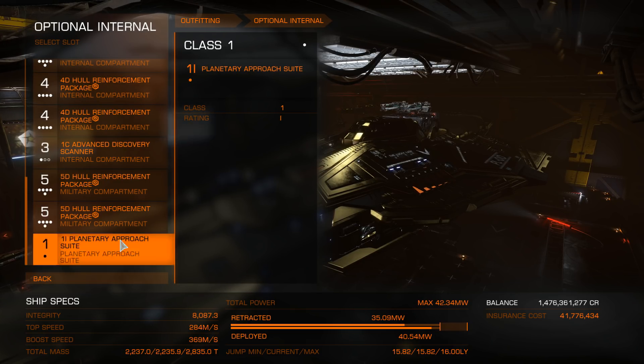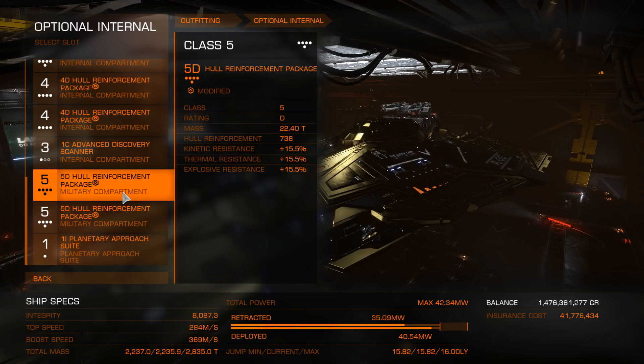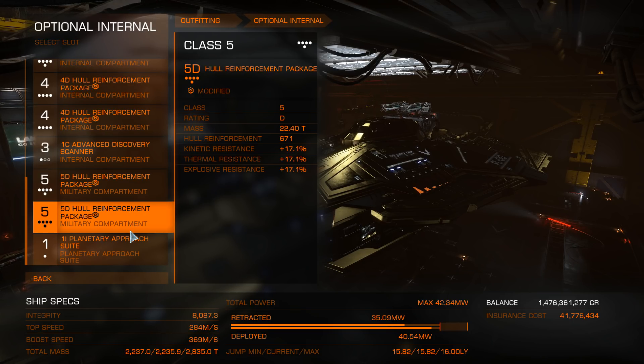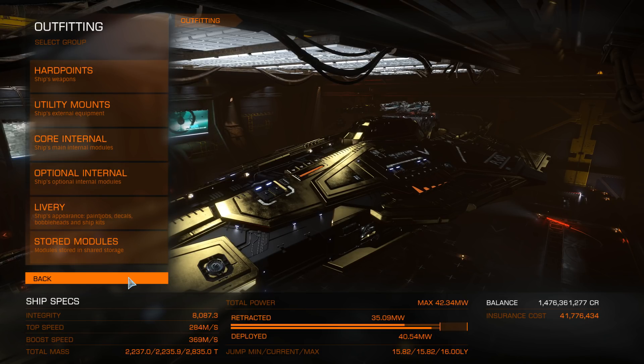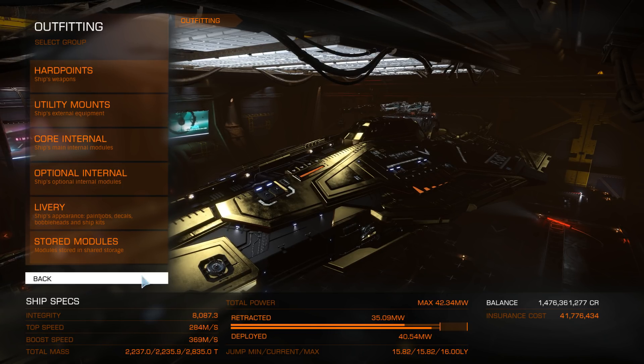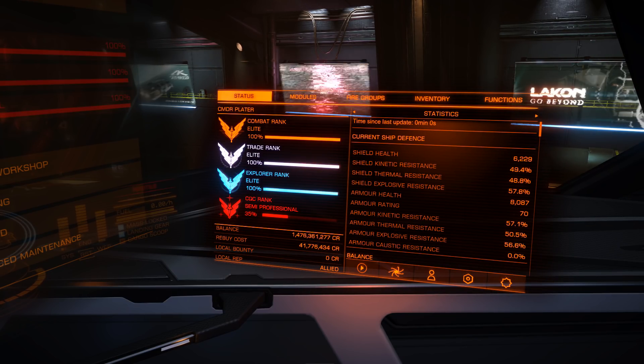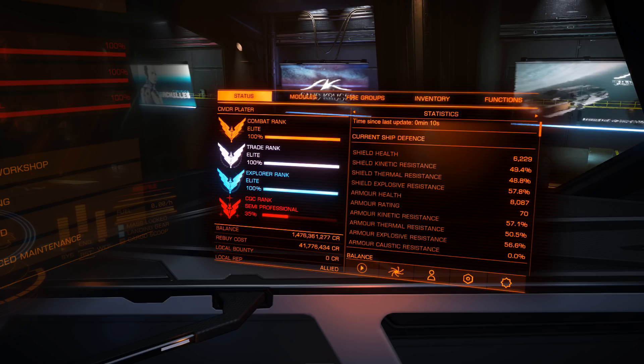It could be slightly better — if all were fully engineered it could be up to around 8,140, so only about an extra 60 points difference. And that, ladies and gentlemen, is the lucky lady build that saw me through the 24 hours. Shield health overall: 6,229 MJ, kinetic resistance 49.4%, thermal 48.8%, explosive 57.8%. Armour health 8,087, kinetic resistance 57%, thermal 50%, explosive 56.6% — overall a very, very strong ship.